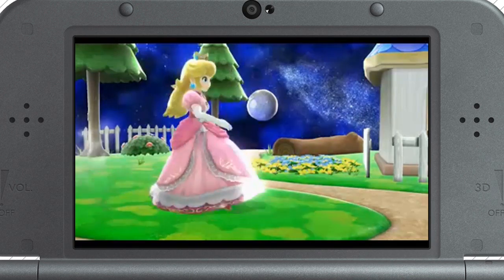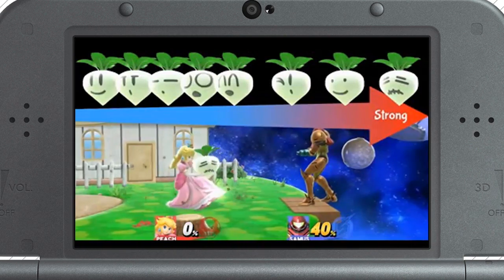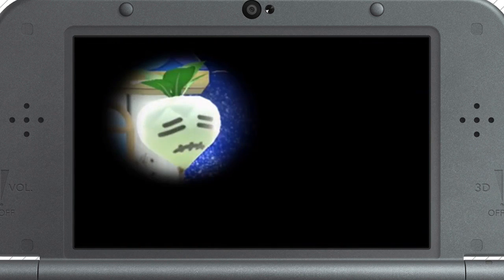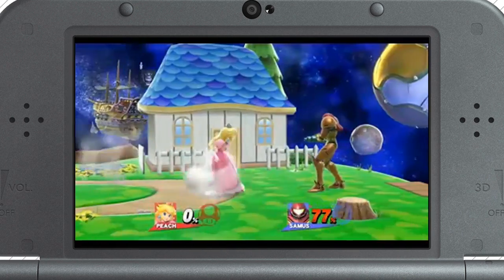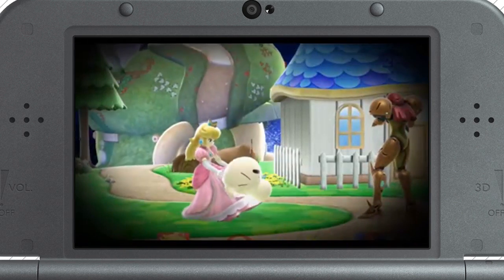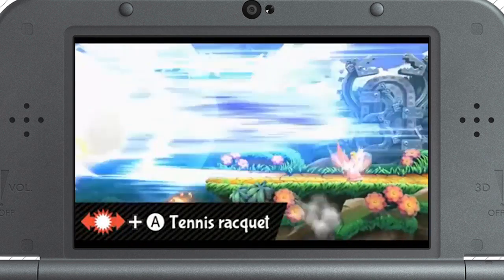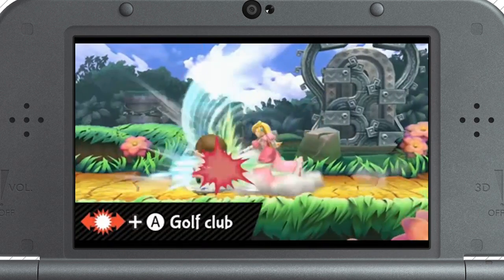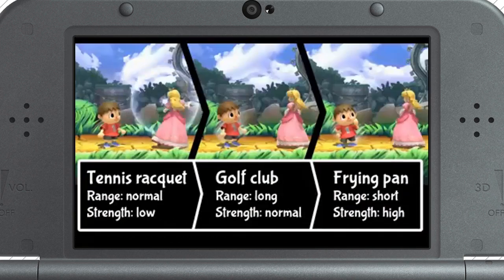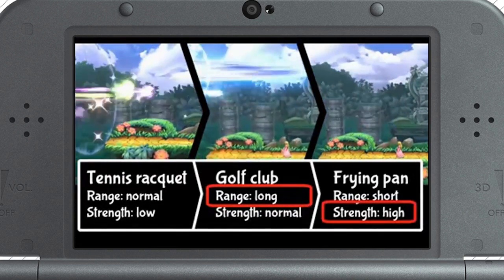Peach's down special move is Vegetable. This move is unusual because its strength depends on the vegetable that Peach pulls out of the ground. The one with this face is the most powerful. Sometimes she will even pull out a Bob-omb or a Mr. Saturn. Her forward smash attack also uses different weapons with different strengths, which even send her enemies flying off at different angles. The weapons always appear in the same order, so try to remember it. The golf club has the best range and the frying pan is the most powerful.